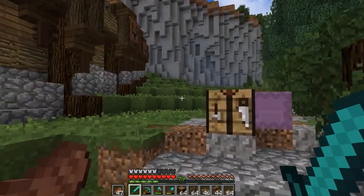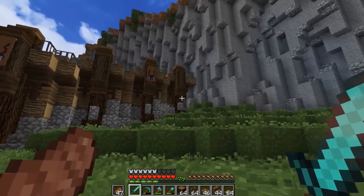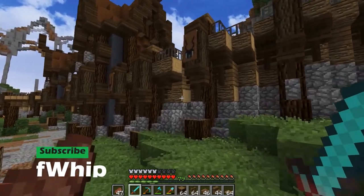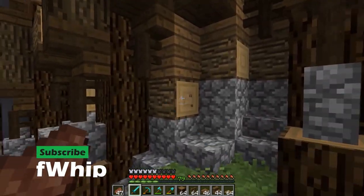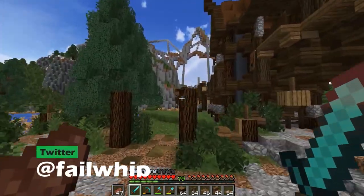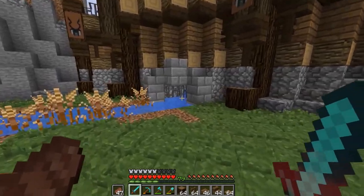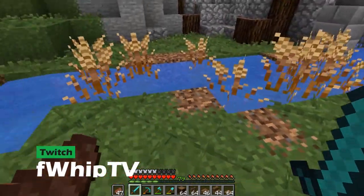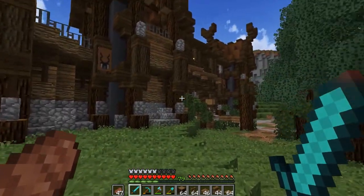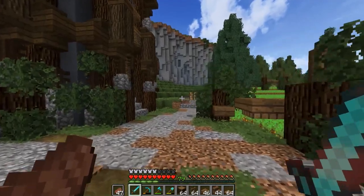Hey everyone, welcome back to Building with Whip. Last episode we did a lot of work — we got these walls built up, looking a little weird because we need to bring some bark blocks in to fix that. We also finished off the walls over here, along with a little area for our river to sweep out underneath the walls coming down from the mountains, so that whole area back there wouldn't be flooded. It's looking really solid so far.